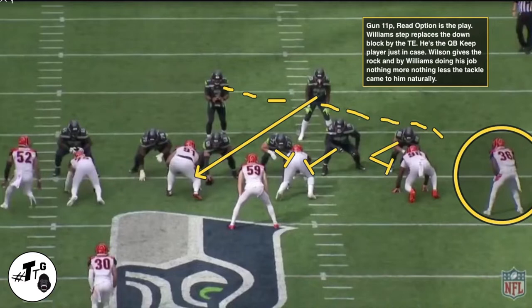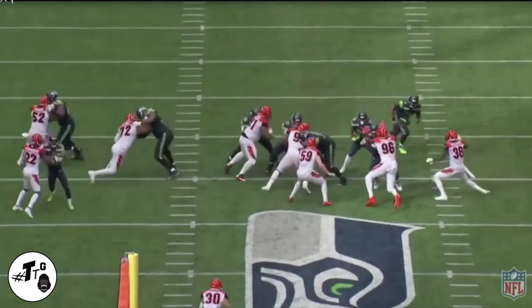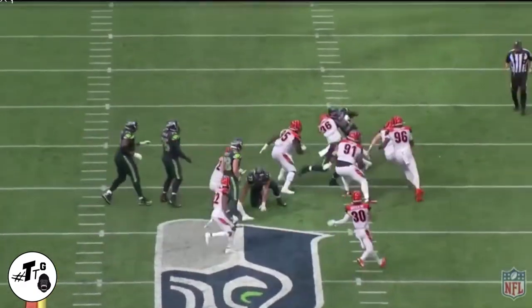Gun 11 personnel read option is the play. Williams is the quarterback keeper player just in case. Wilson gives the rock, and by Williams doing his job — nothing more, nothing less — he runs into the tackle for an easy play.